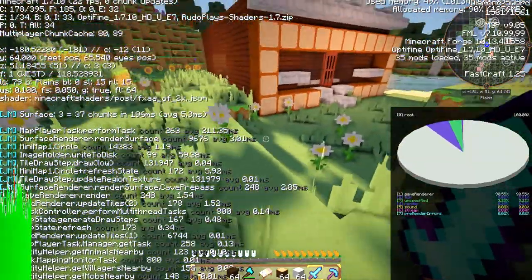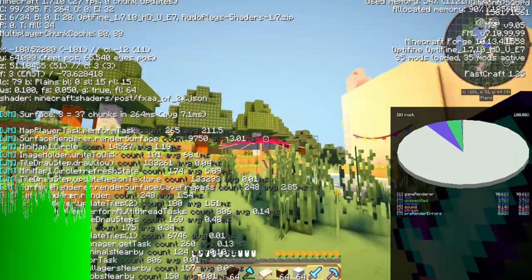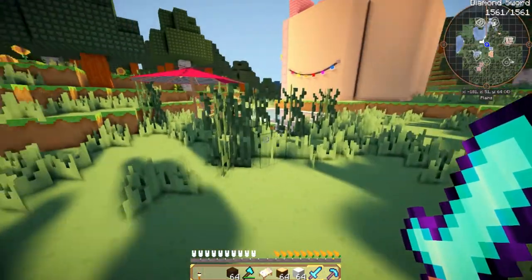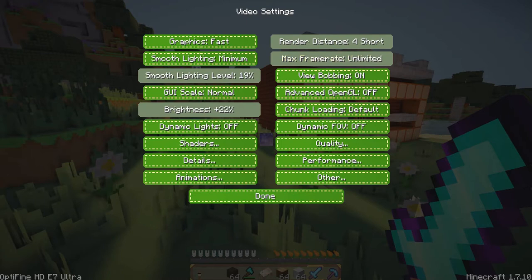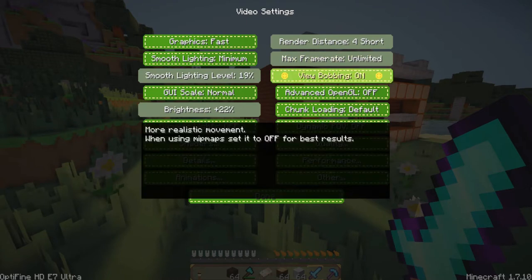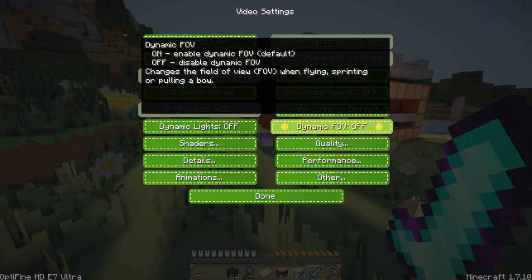I'm at 146 FPS right now. The more I look up, somehow I lose more FPS, but in some of the other game versions I actually gain more FPS. I don't know why, so I just keep mine on unlimited. Keep view bobbing on. Advanced OpenGL off. Chunk loading default. Dynamic FOV off.